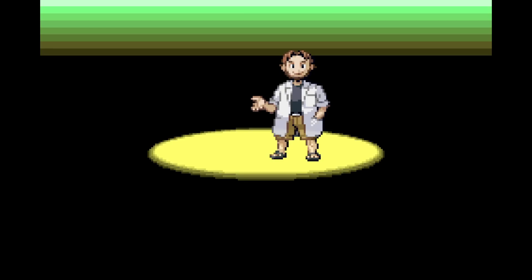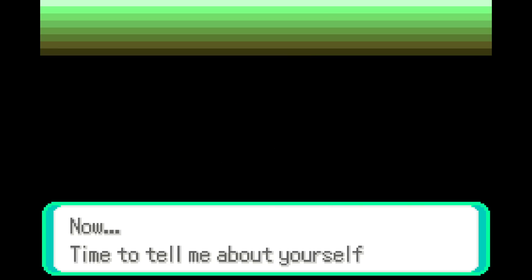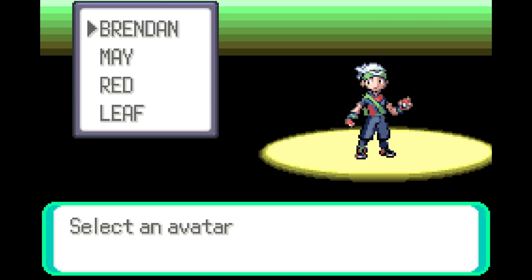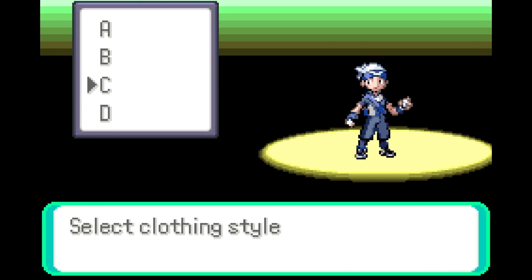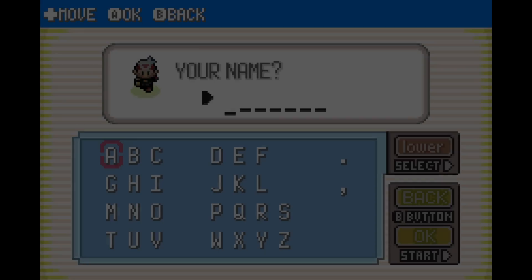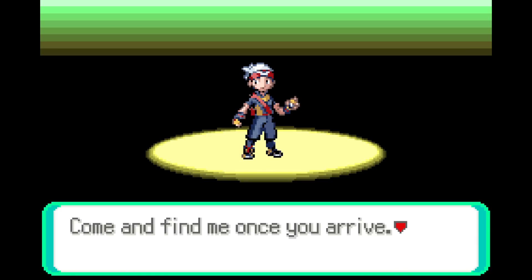The game greets us. 'In this game, every time you embark on an adventure, the world and the Pokemon you encounter will be different.' Time to select an avatar — hitting Brendan, choosing a red clothing style. This is your avatar, can be changed later. What is your name? It is Rito McGee. 'I'll be waiting for you in my lab, come find me once you arrive.'